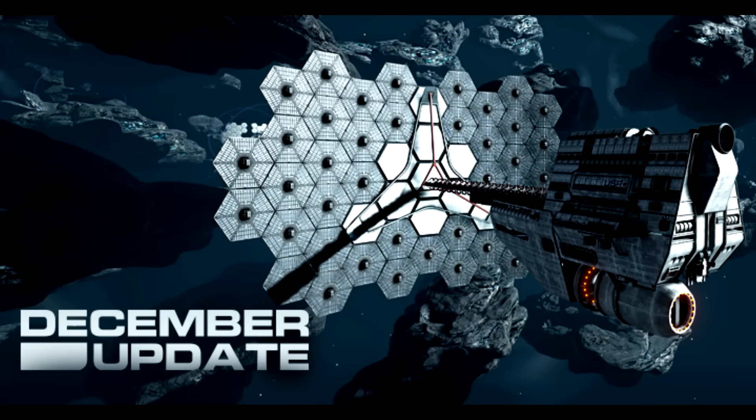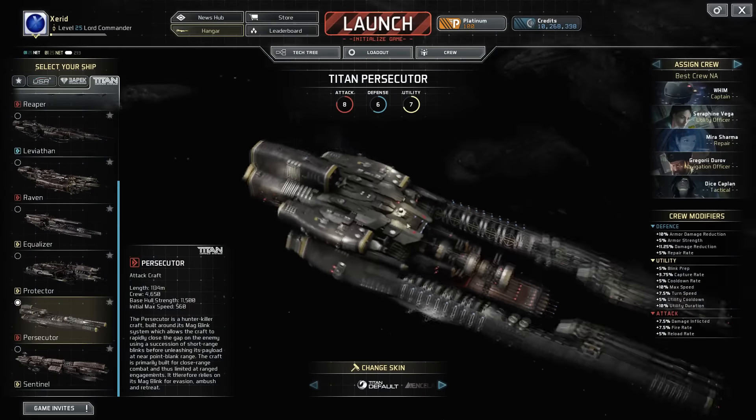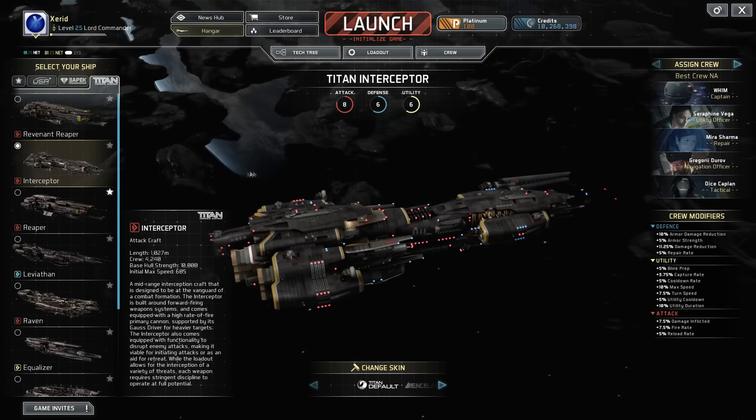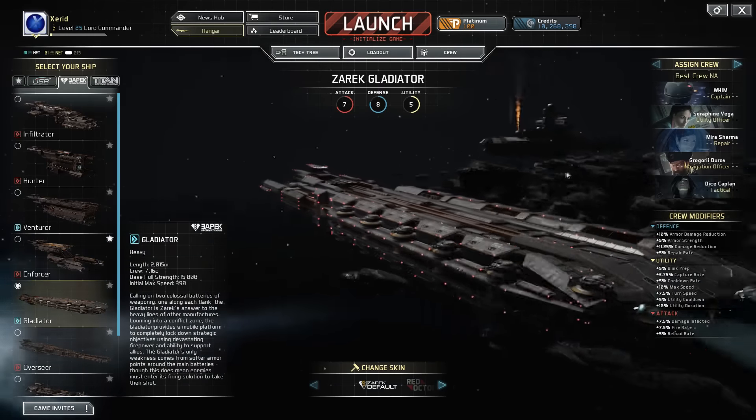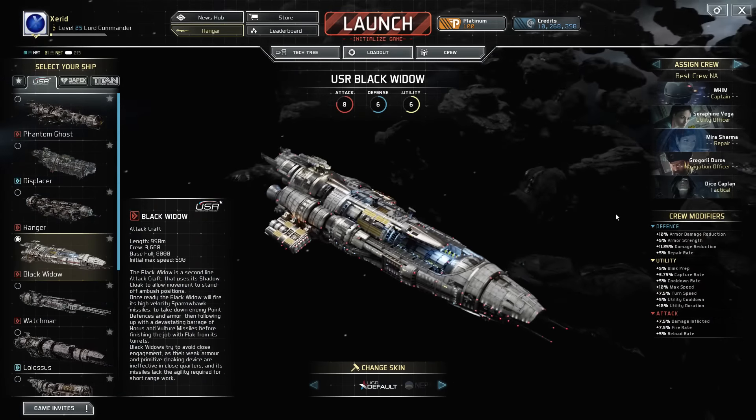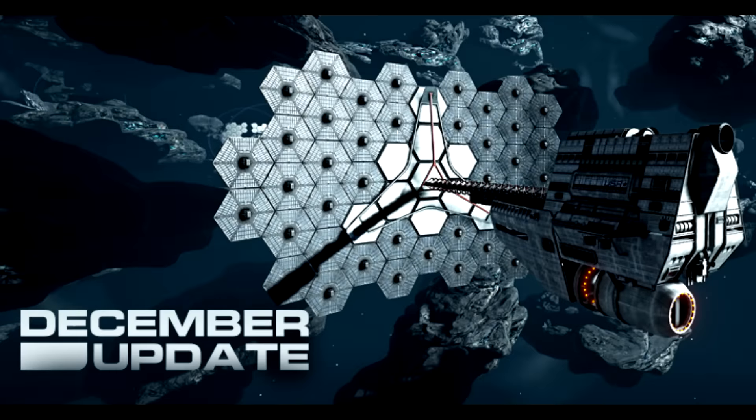Hello ladies and gentlemen, welcome to the December update for Fractured Space. Here are a few things you need to know to make sure you have a good time. We have four brand spanking new ships including the Persecutor, the Interceptor, the Gladiator, and the Black Widow. We can look forward to the entire playerbase being horrible at these ships for the next few weeks until we figure them out, but hey, that's part of the fun, ain't it?